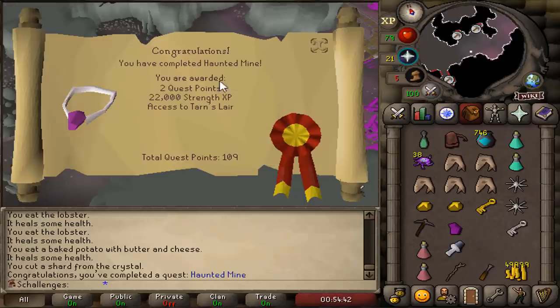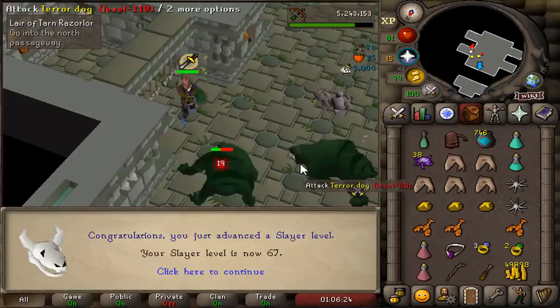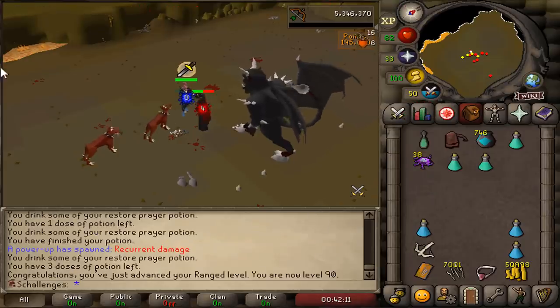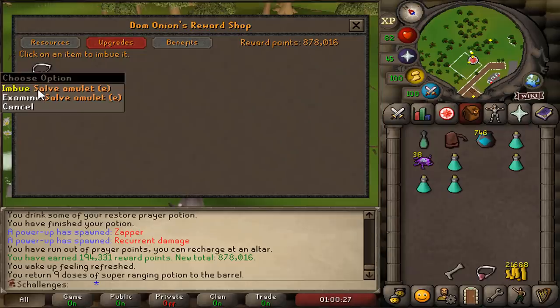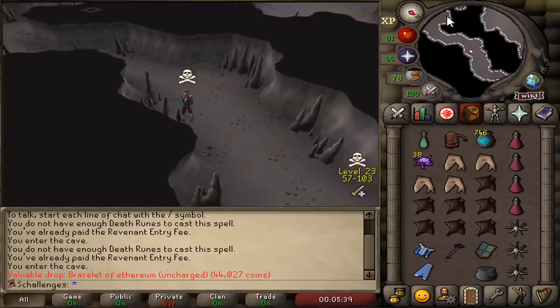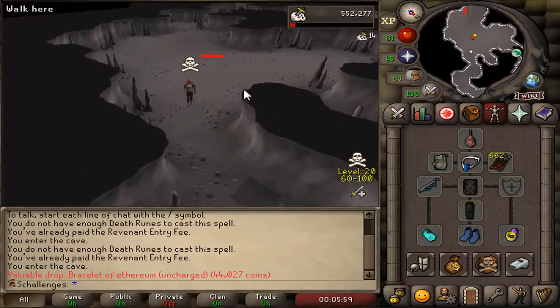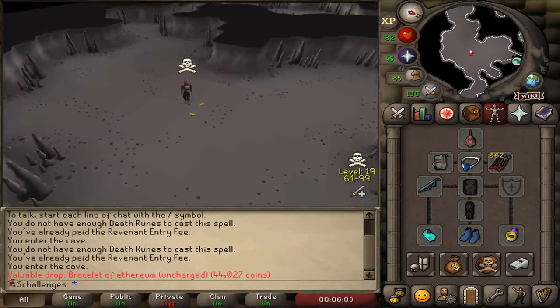I decided to complete the Haunted Mines for the Salve Amulet. This helps me kill a lot of the undead creatures in the wilderness, and we got 45 Strength as well! We got 67 Slayer from killing Tarn, and 90 Range while getting our imbued for the Salve Amulet. We can now imbue our Salve Amulet, and we got a Bracelet of Ethereum from the Revenant task!